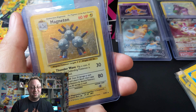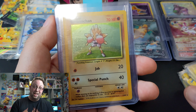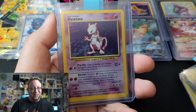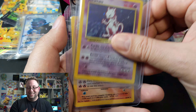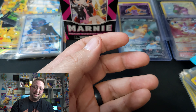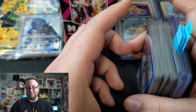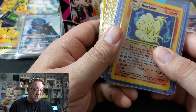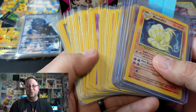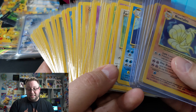A Magneton Holographic. A Hitmonchan Holographic. A Mewtwo Holographic. And a Ninetales Holographic. Pokemon Base Set cards. And we send these out to the YouTubers — these ones are for you guys.